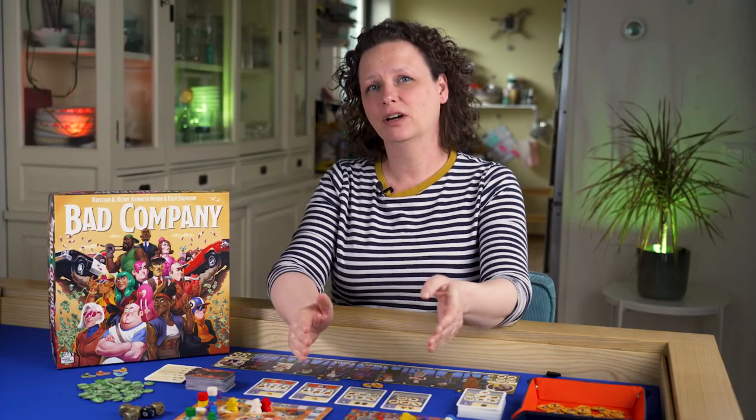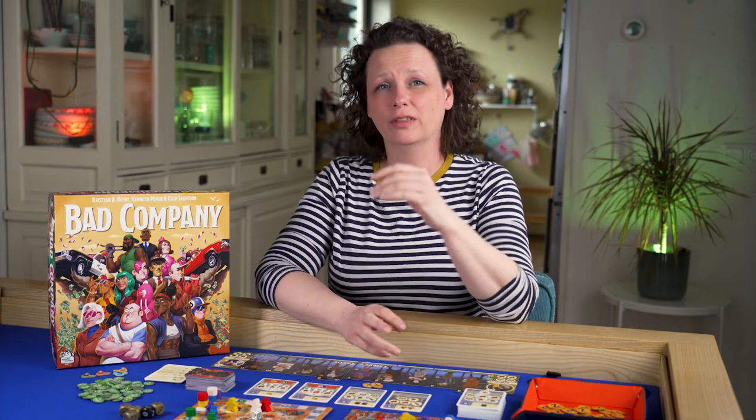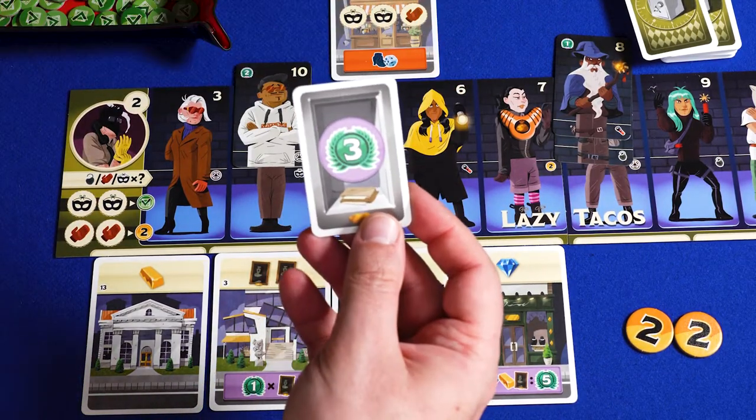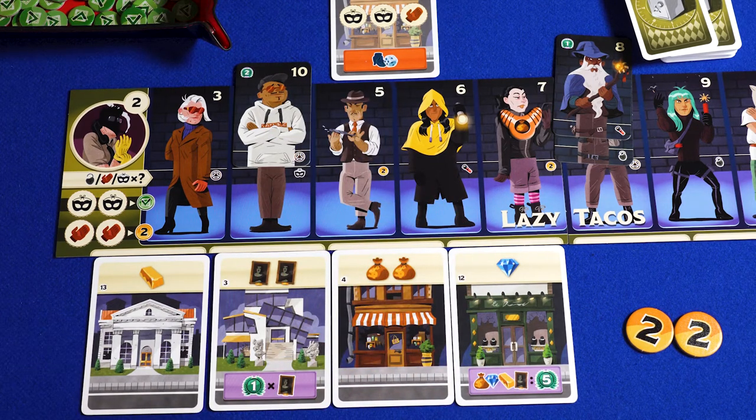The last thing to cover is loot cards. Whenever you encounter the loot symbol, you take a loot card from the pile. They have great perks from victory points or free check marks to extra icons or money, and lots more.